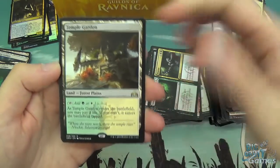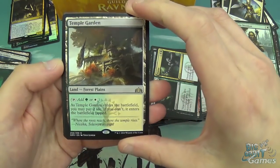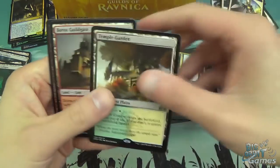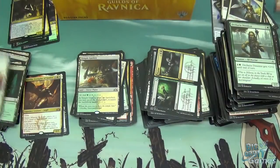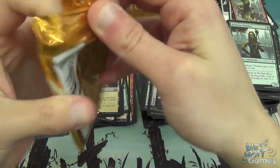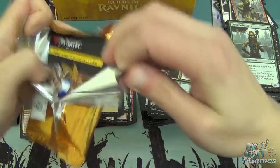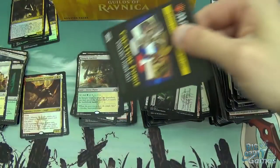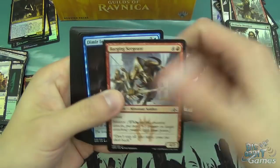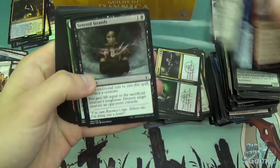Temple Garden — same as before, pay two life and it enters untapped; it adds green or white. It's quite nice that shocks are back. It means they'll be back in the next set as well for all the other guilds.